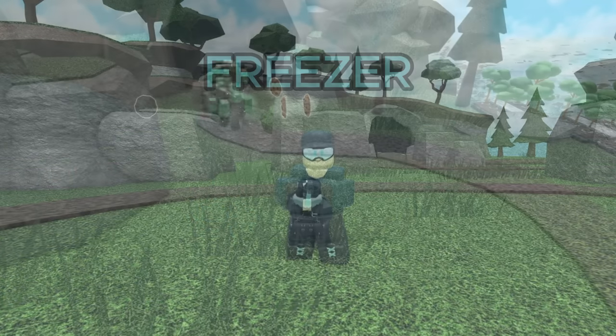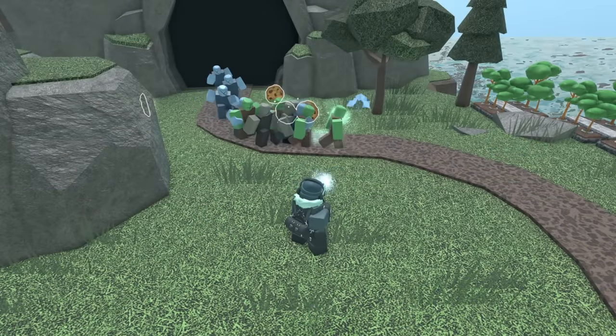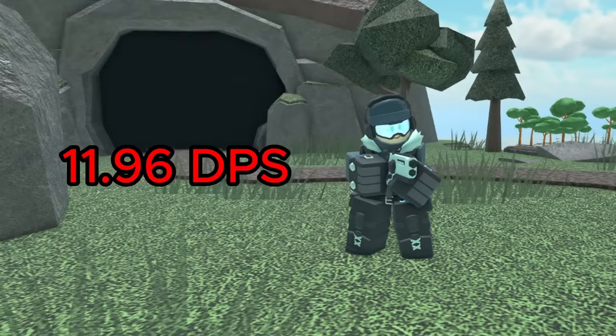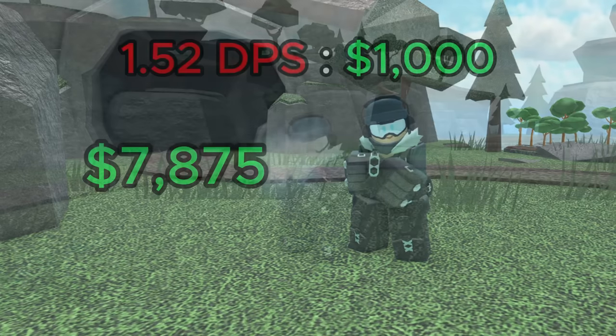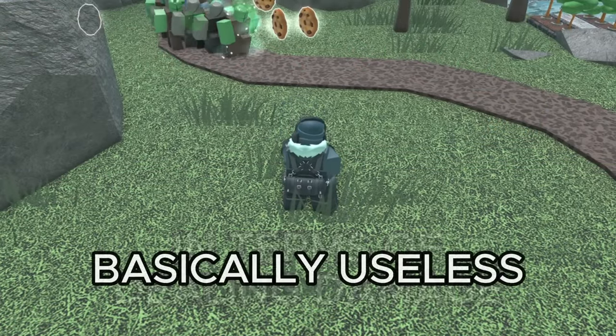In last place, we have the Freezer. While this tower is pretty good now, having great stalling, it just isn't as good as the rest of the towers on this list. This is mainly because of its DPS, which is still very lackluster. At max level, it does 11.96 DPS for a total of 7,875 cash, giving it a value of 1.52 DPS per 1K spent.